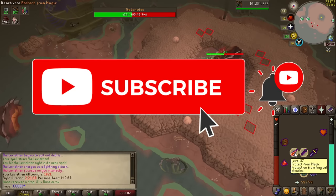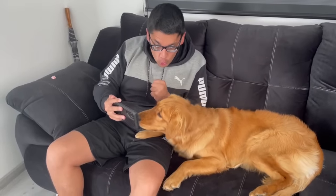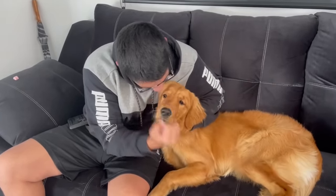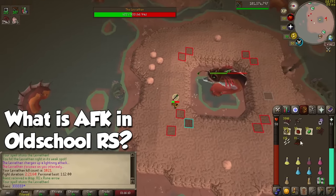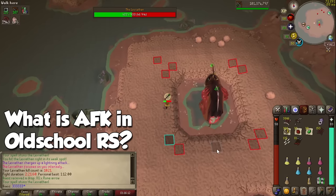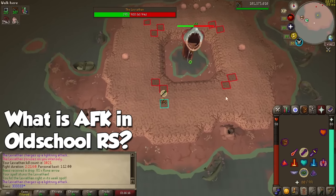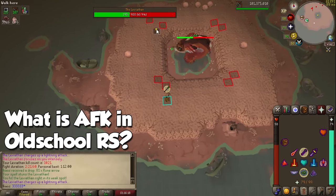For every new subscriber and like this video gets, my puppy Moneda will get a kiss. Thank you. Before we start this video, it is very important to mention that the term AFK is universally used in Old School RuneScape as doing something that requires low effort and only a few clicks per minute.